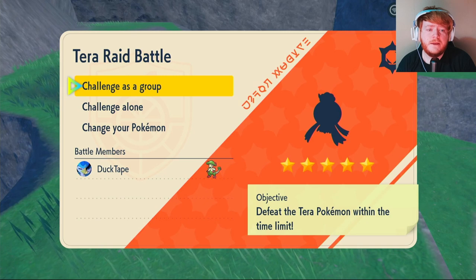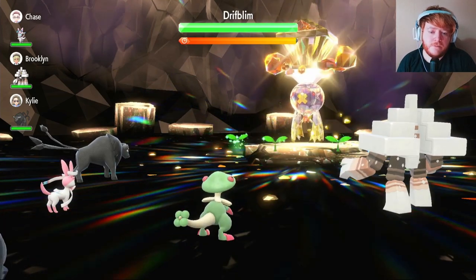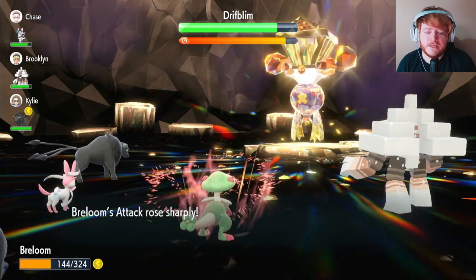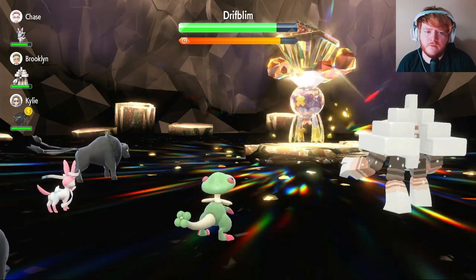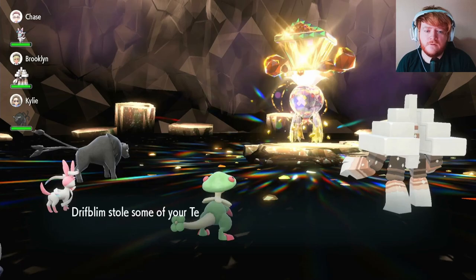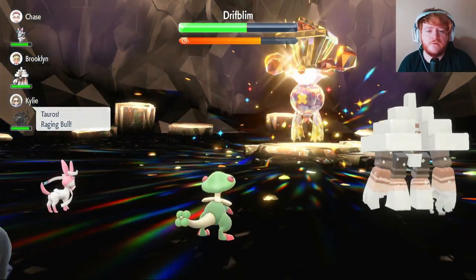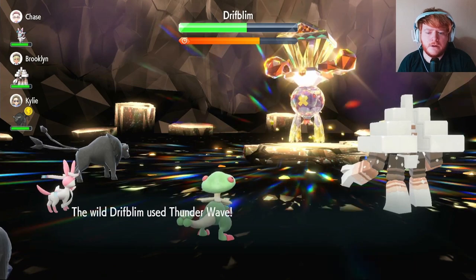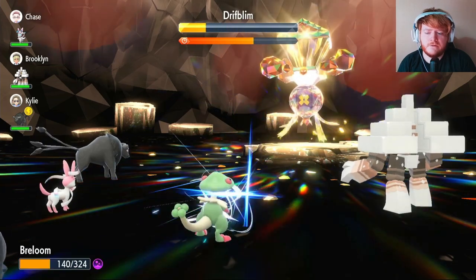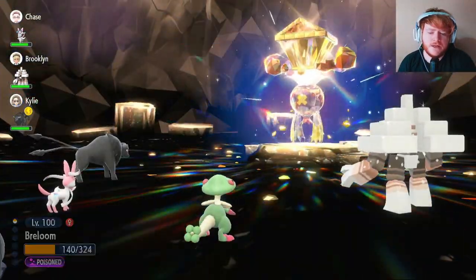We found our third five-star raid - it's a Drifblim and it is a rock type. It's a flying type and we're four times weak to flying, but it doesn't have Brave Bird so we might be fine. We start with Leech Seed and it uses Thunder Wave. We're going to risk it and use Swords Dance - successful. We can't get poisoned while paralyzed so we use a heal item. It uses Hex but it does little damage. Then we get poisoned from our Toxic Orb and use another Swords Dance to reach plus four attack. We've got Leech Seed, poison going, and Thunder Wave can no longer hit us.